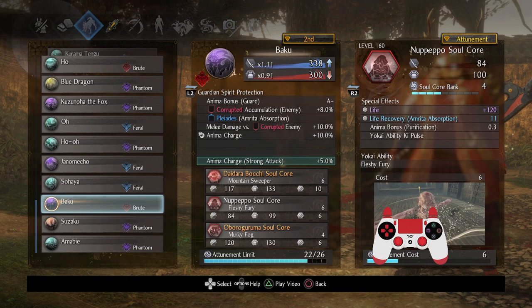That's why I generally don't use Nupepo. But since you are going to be using it, I would strongly recommend boosting these stats up — they're pretty good, especially if you use things like Extraction Talismans. Definitely pretty handy, but all I really cared about was the Yokai Ability Ki Pulse.